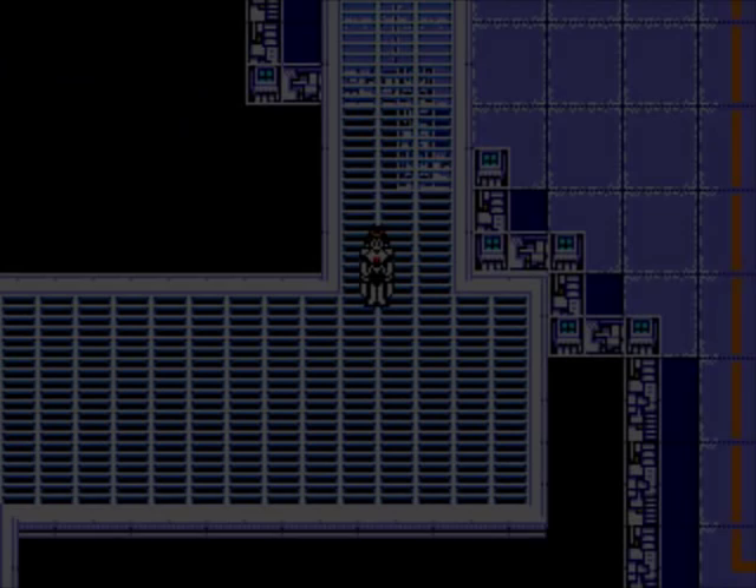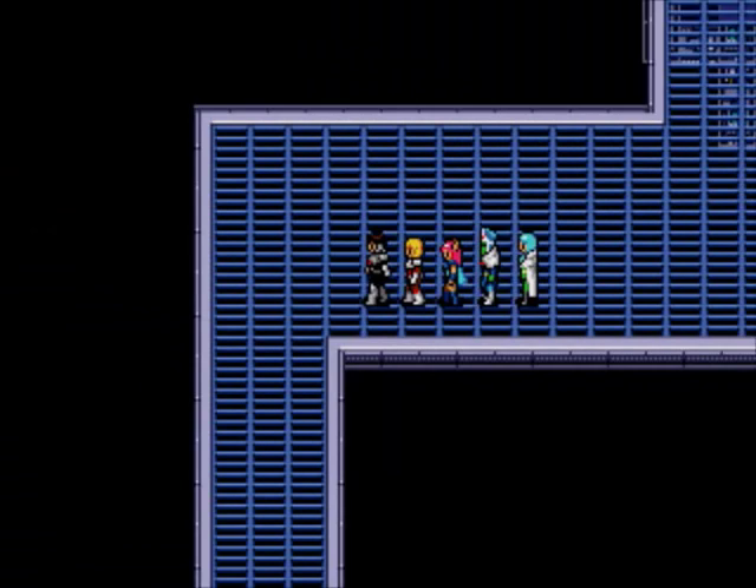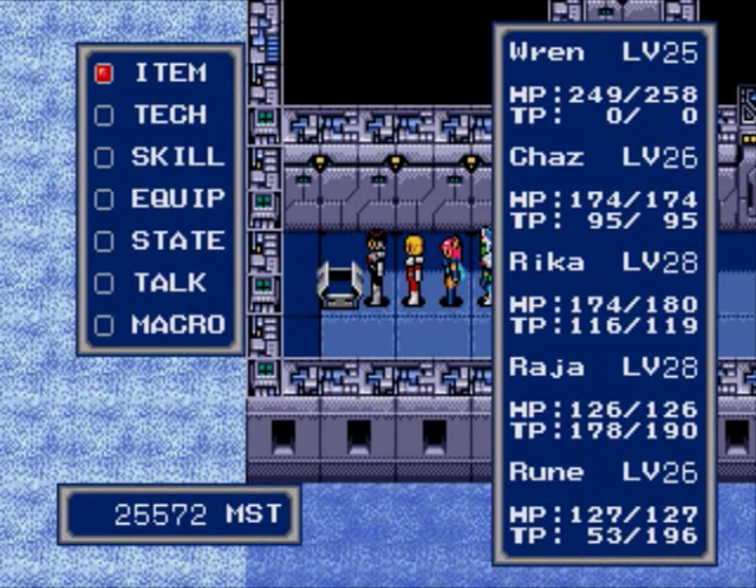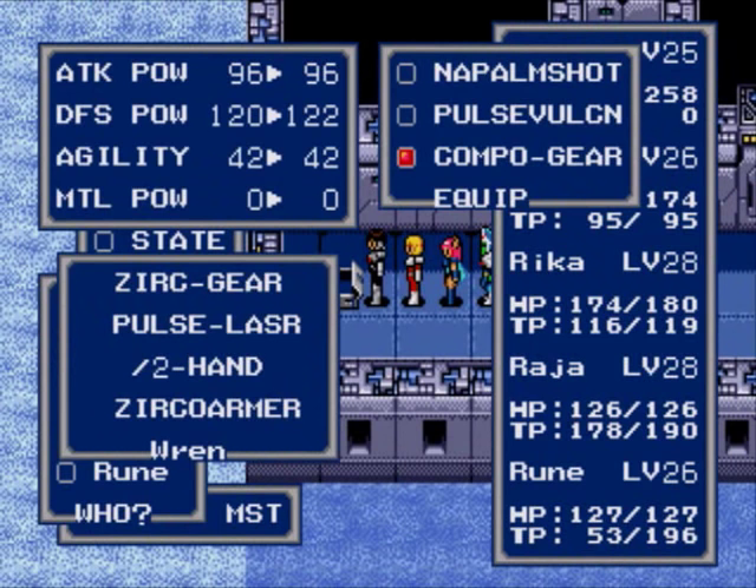I don't think she has a lot of TP to cast it with, but hey, we'll take what we can get. More treasure — Combo Gear! Okay, that's gotta be for Ren. It only increases defense by 2. That's lame. Gave him so little!